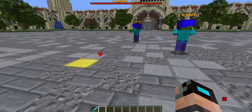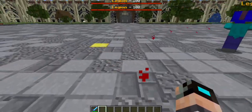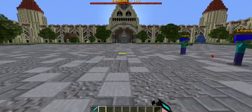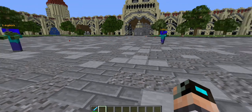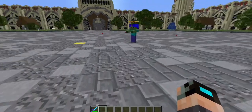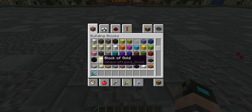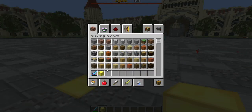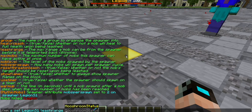Now I want to cover leash range. Leash range is quite literally what it sounds like — like a dog on a leash. This determines how far your monster can go before getting teleported back to the spawner. By default I believe it's actually turned off. Let's go ahead and set it: 'mms set legion s1 leash range 20'.